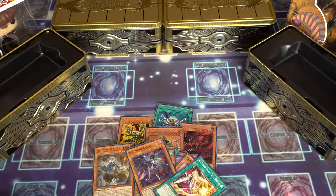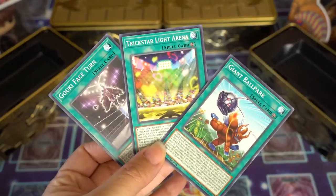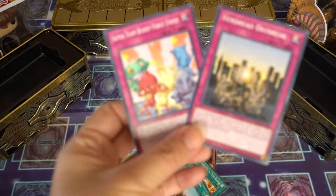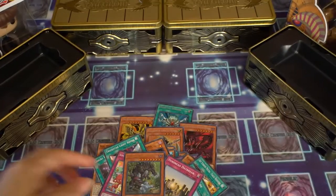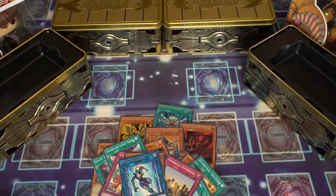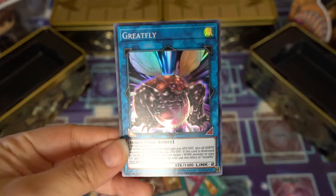For common cards we got: Giant Ballpark, Trickstar Light Arena, and Gookie Face Turn. We got Super Team Buddy Force Unite and Vendread Daybreak. For our ultra rares we got: Danger! Bigfoot — looks pretty sick — Space Insulator, Heritage of the Chalice, and The Great Fly.